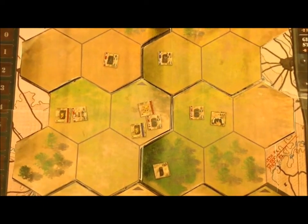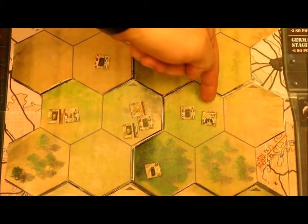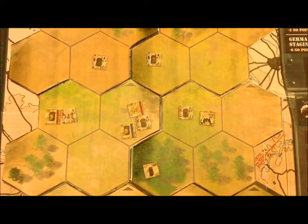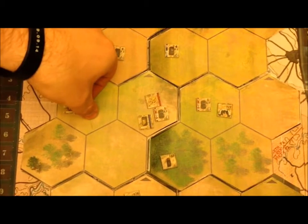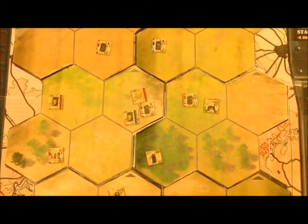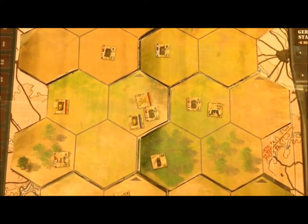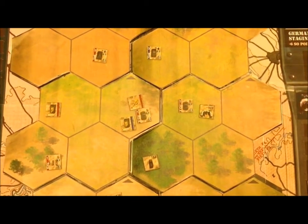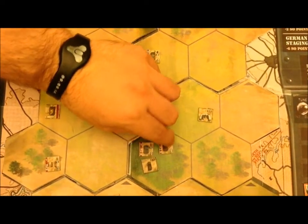For the tanks and half-tracks, they're going to advance if they cannot attack. However, both enemy tanks are within range of my machine gun team. The rifles, anti-tanks, and machine guns — of which they are only rifles — are going to advance to cover. That means this rifle advances to cover. And finally, the trucks, infantry guns, mortars, and armored cars — of which they're only armored cars — are going to move to adjacent cover, always attempting to move to the highest cover. So this armored car moves into here, and this armored car moves into there.